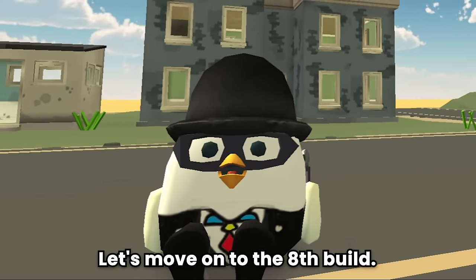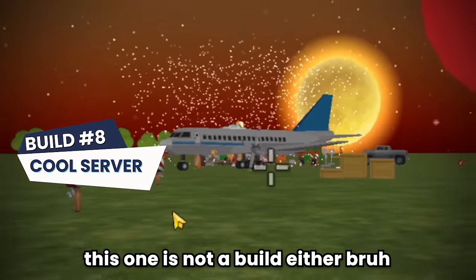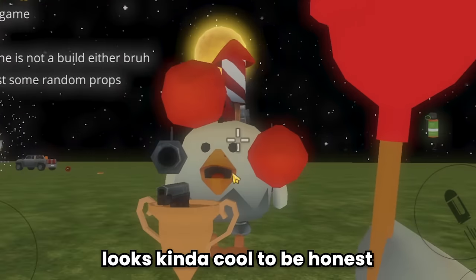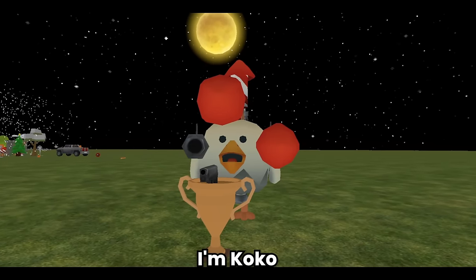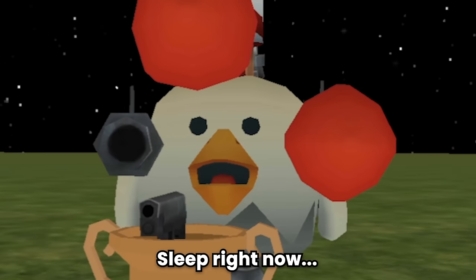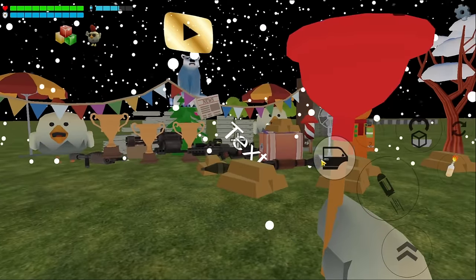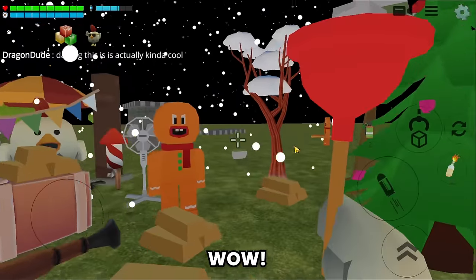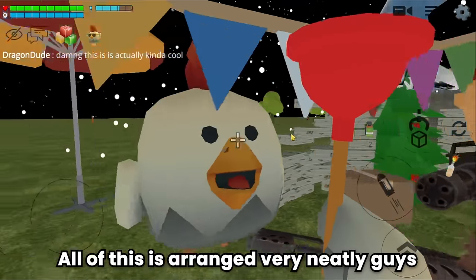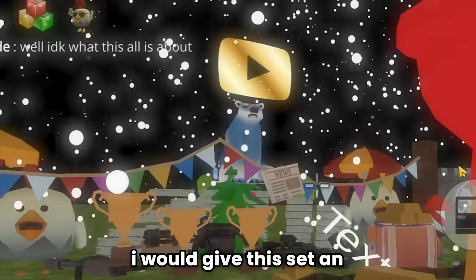Let's move on to the 8th build. Cool server. Cool server literally. This one is not a build either, it's just some random props. But looks kinda cool to be honest. Hey everyone, I'm Coco, the firework chicken. And I'm currently on a very important mission. If you watch this recording, it means I'm sleep right now. Let's take a closer look. Damn, this is actually kinda cool. Wow. I think it's a set like mine. What do you think guys? All of this is arranged very neatly guys. Well I don't know what this is all about, but it's cool. I would give this set an 8 out of 10.